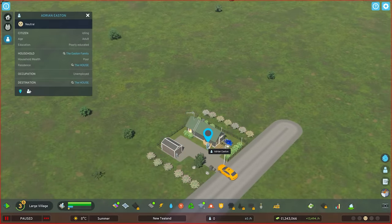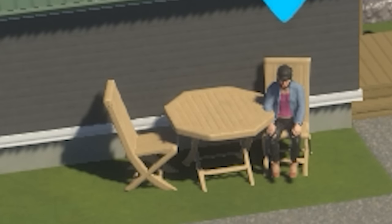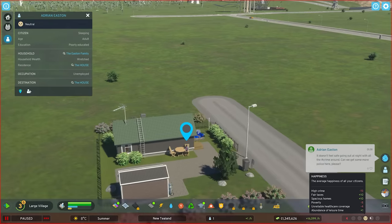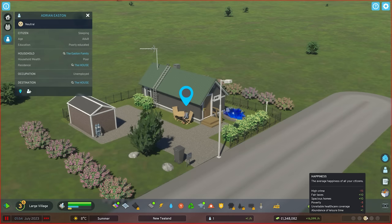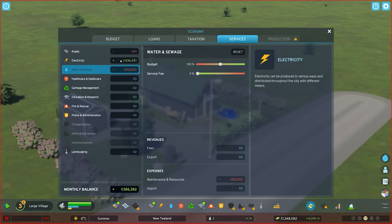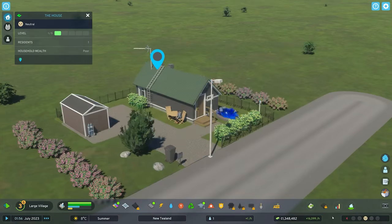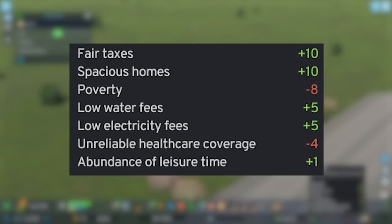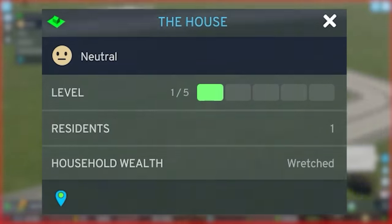A new family has moved in — say hello to Adrian. Adrian here is by himself and unemployed. Really upset with how healthcare is being run and the high crime. Adrian — the high crime in this city that has one person in it. What are you doing? Are you holding yourself hostage? You're the only person in the city and I'm paying you to be here. I'm going to crank down the service fee for water and electricity as I imagine that's going to make him feel even more happy, despite the high crime and wretched household wealth level.